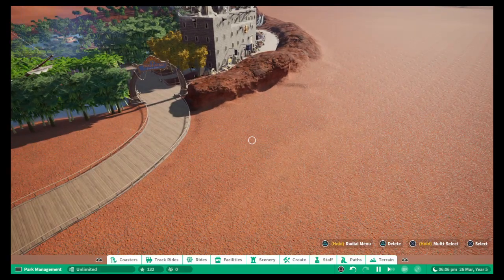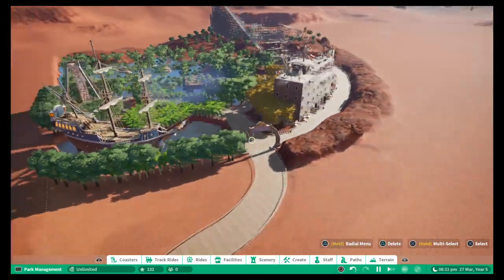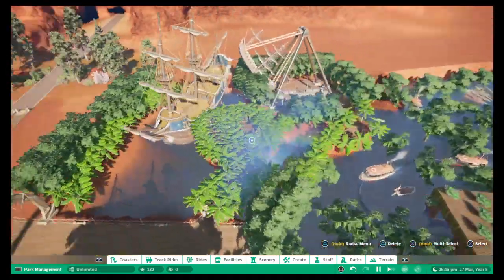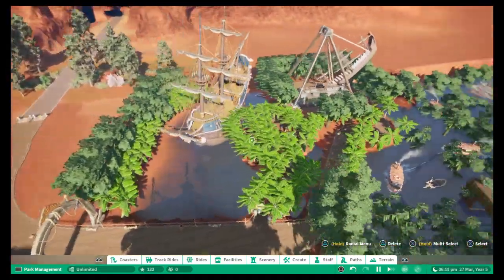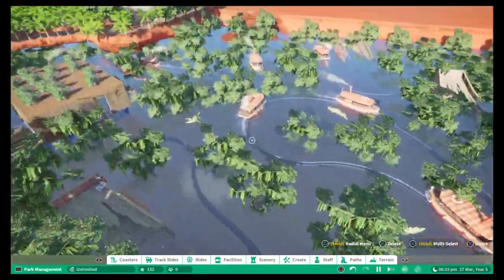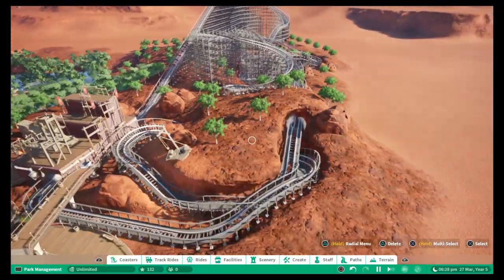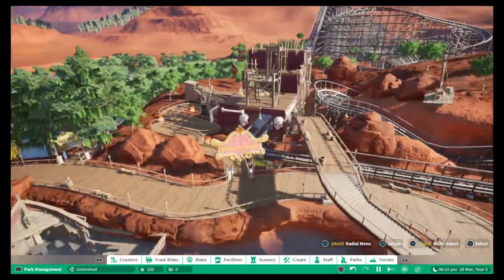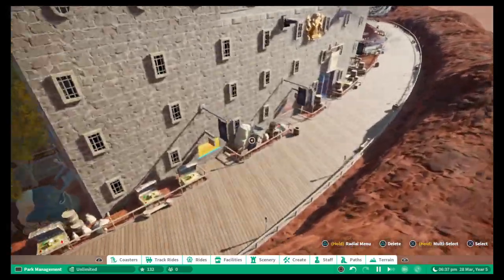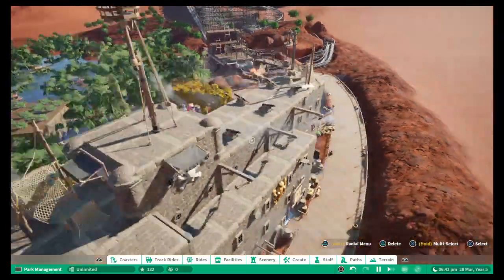Welcome back to Let's Play Planet Coaster. Quick recap from the first four episodes: we finished off the pirate village. In episode one we built the pirate ship and the entrance section. Episode two was the swamp river ride with the crocodiles. Episode three we built our first coaster called Shipmate's Escape. And in episode four we built the shops, food, restaurants, toilets, and a small flat ride to finish off the section.